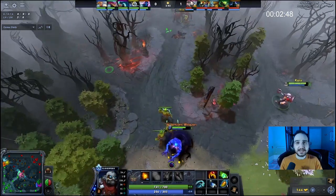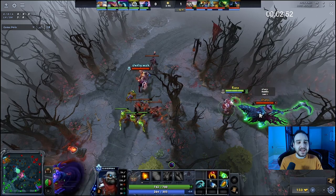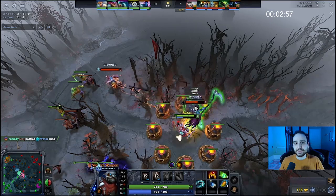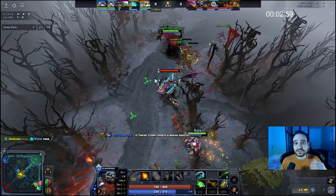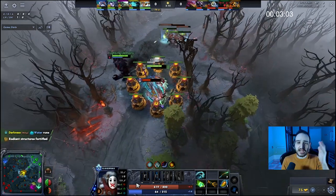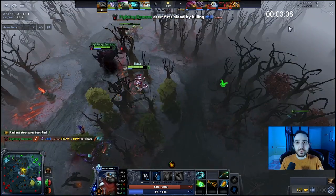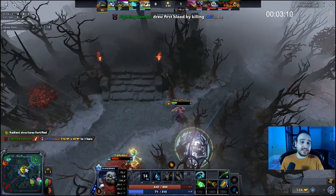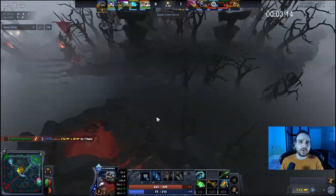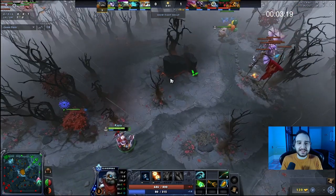Just because your stats are bad, you can't really go inside the creep wave, though sometimes if enemies are a little bit behind the range creep, you can go in with Battery Assault and cog the enemy hero. Clockwork has a lot to do with what you play against rather than what you have. For example, if you play versus heroes like Crystal Maiden, Ancient Apparition, or Lich, you can kill these heroes at level 3 just by Battery Assault and cog — and they're actually dead.